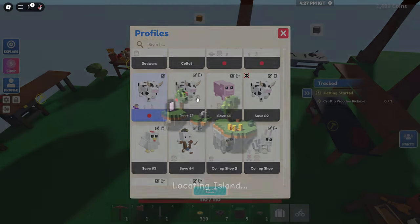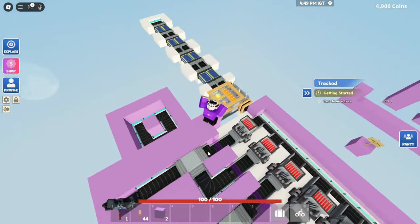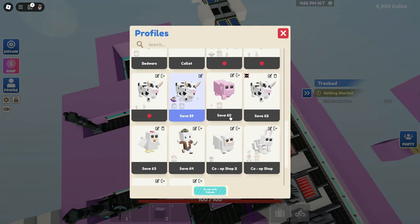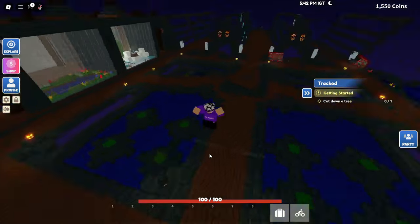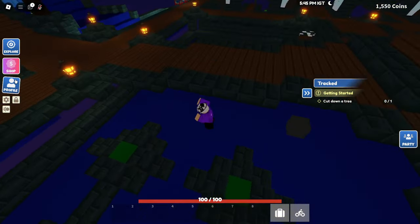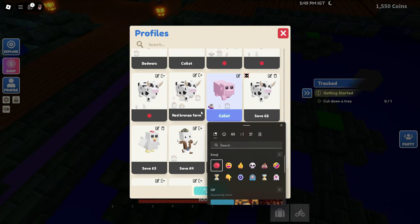We'll go to Save 59 now. I definitely don't want to delete this — this is my Red Bonds farm. This is a very good farm and I'm not going to delete it. There's so much Red Bonds in there. That's a lot of Red Bonds, and I don't know why it's not named Red Bonds. Then we're going to go to Save 60. What am I in? I did not build this. Okay, I guess I'm leaving this one — I have no clue what I'm in. I'm going to leave that.